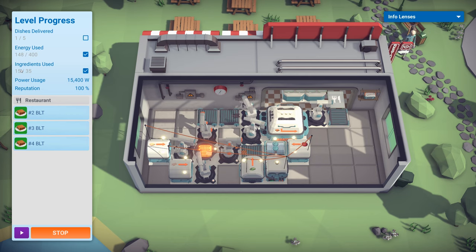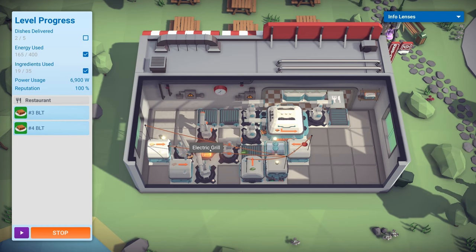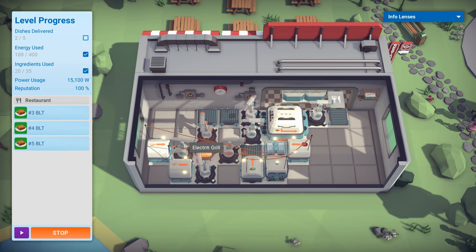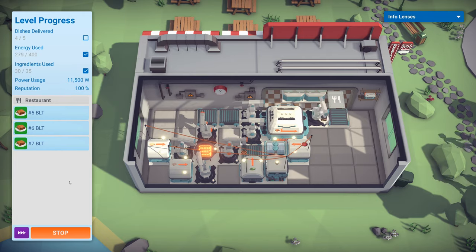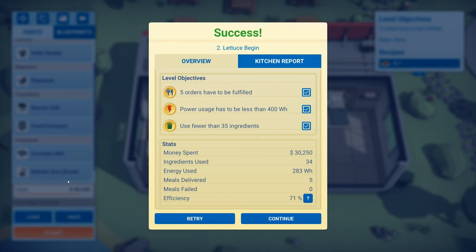We're going to have to deliver five dishes and our energy used is going up. Our ingredients should still be within range because we're controlling all of them - so that hopefully shouldn't be a problem. We haven't got any wastage there. What we will have wasted is energy - we can't control the grill because to do that we'd need a second order reader and that would push us over budget. Let's fast forward and see if we get within budget. Yep - we succeeded! Money spent is 30,250. Efficiency is 71% - good.